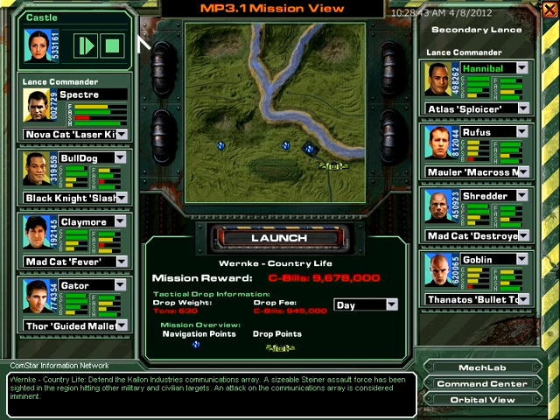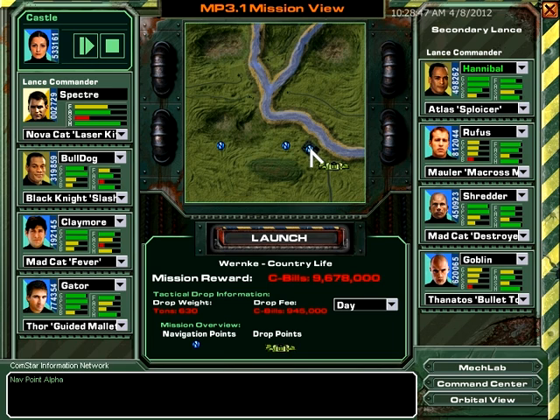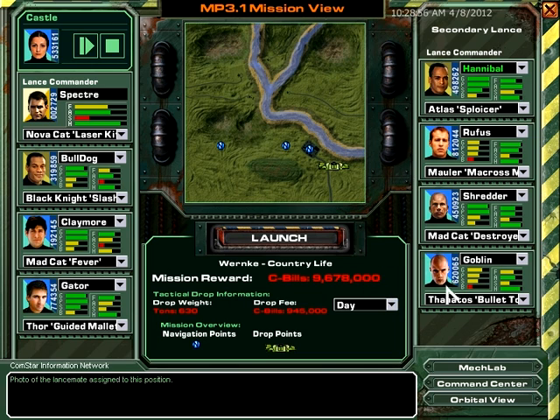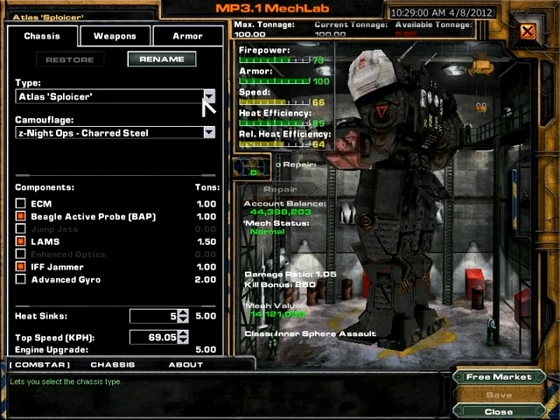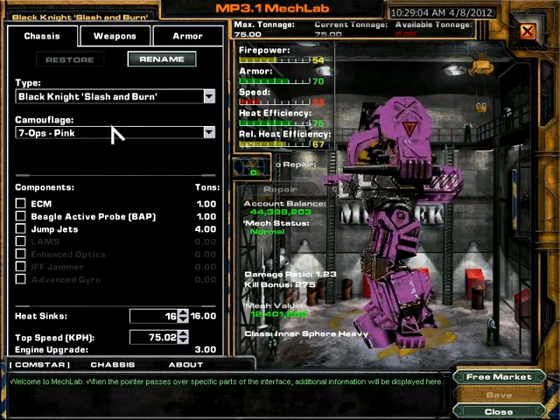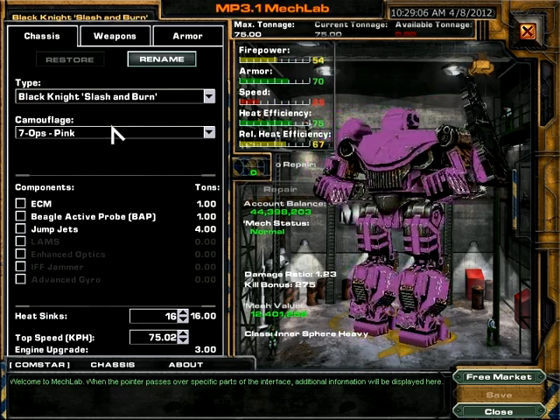Steiner units are anticipated to mount an assault in force shortly. So after we've taken back the depot, now we have to go to Wernicke itself and defend a communications array. They all come in from the west — it's a nice simple defence mission, so it's more about firepower than manoeuvring. The Atlas Sploicer has the same loadout as before.